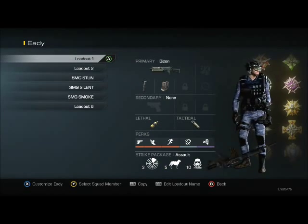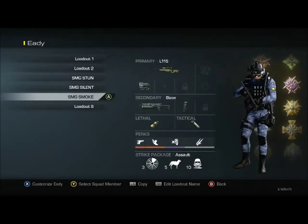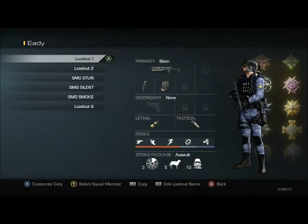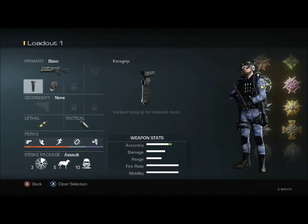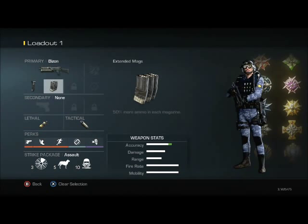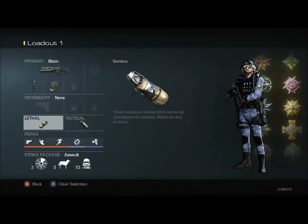Out of these six I only use three, so that's all we're gonna go over — the other three are just bad. My main three classes: my first is my Bison class and I use a foregrip and extended mags. You get like 54 bullets in the clip so you rarely have to reload — it's really beneficial.